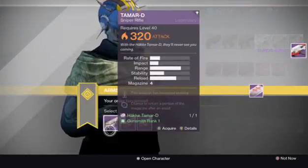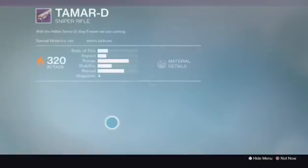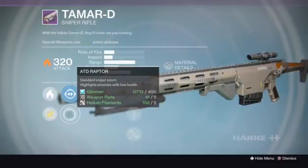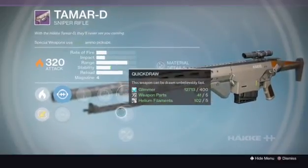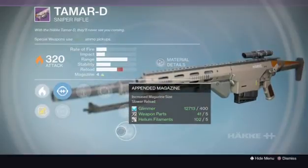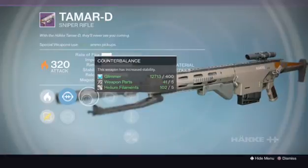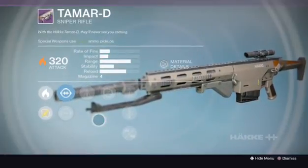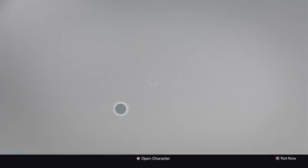Next up we got the Tamar-D sniper rifle. Let's keep these good perk rolls going. Alright, we got the ATD Scout with the ATD Raptor. Counterbalance, Partial Refund, Perfect Balance, Quick Draw, Abandoned Magazine. Not bad. Perfect Balance, Partial Refund, Counterbalance — below decent.